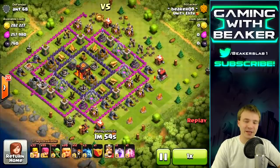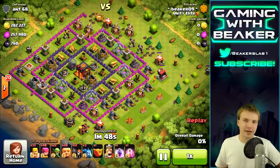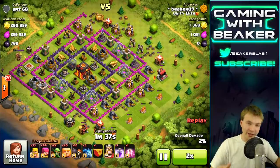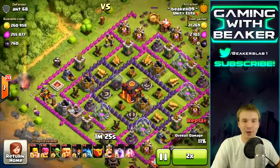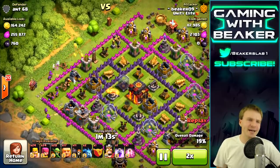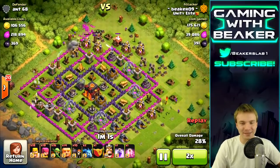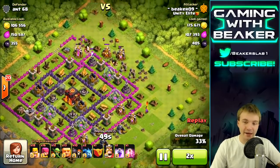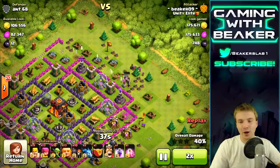Let's check out some replays. I know what you guys are thinking — 'Beaker, you trying to bore us to death?' We're going to speed it up, but this is what you want to find when you're trying to grind your walls and get loot fast: dead bases that are the same Town Hall level as you. We've got a Town Hall 10 here — a seriously rushed one — but that is perfect for farming. You want to find those rushed bases that hopefully have maxed collectors and mines.